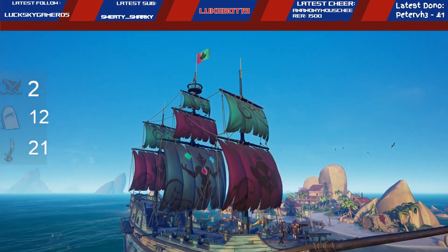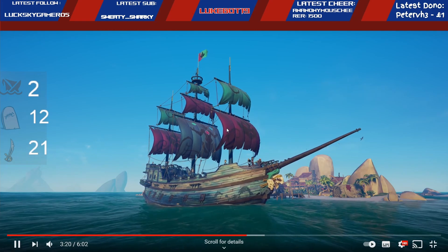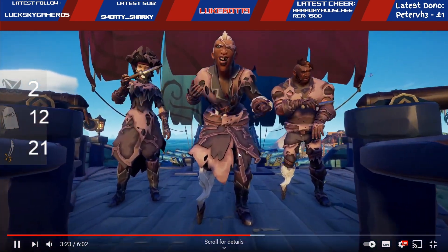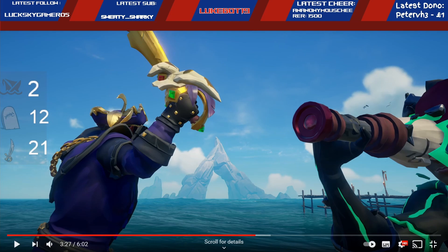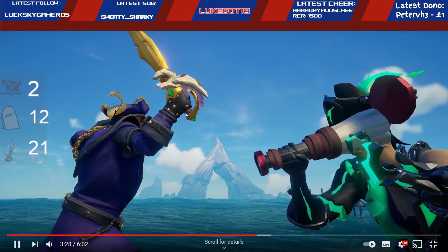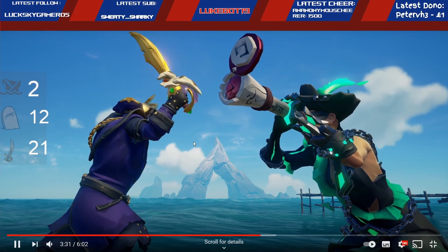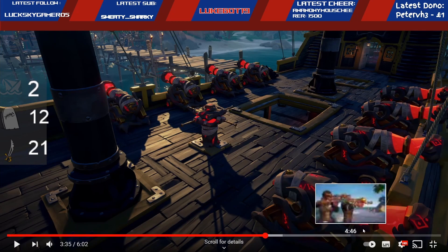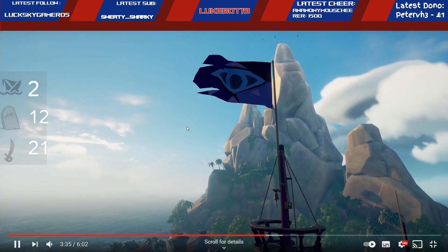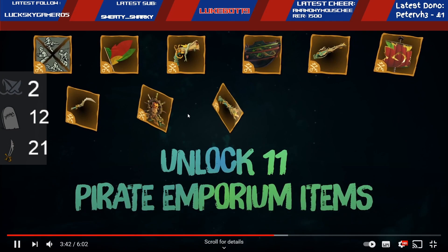Earn renown throughout the season and you'll be able to have it all, including the Siren's Wrath set and the Wicked Web Club. That's pretty good. Pirate legends can also get their hands on the cursor. I like. That's more gold. We already have diamond cannons, don't we? Capstan looks really nice. Fly the flag for your chosen trading company and earn these superb ship parts. And with Season 4 comes a brand new plunder pass. I'm liking the look of that wheel and that figurehead.